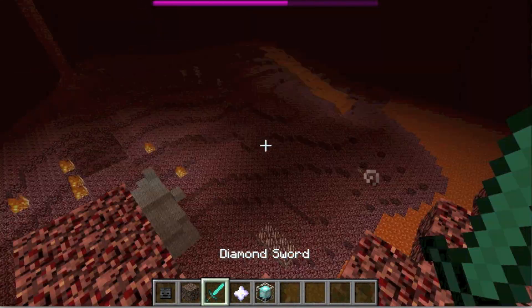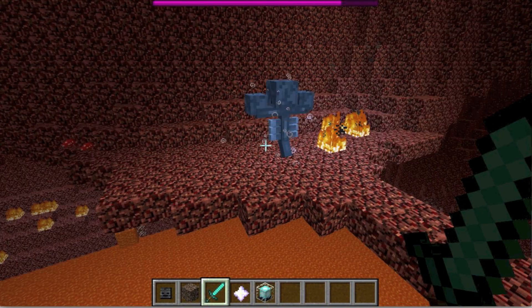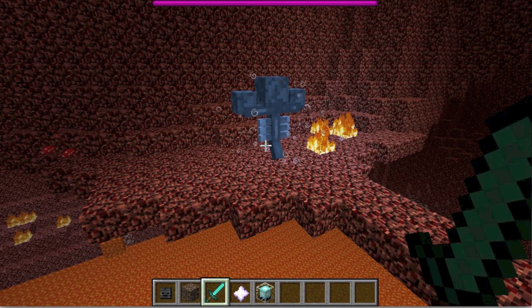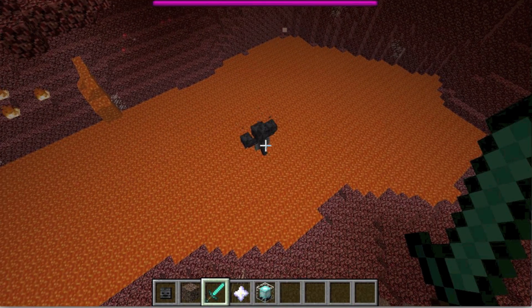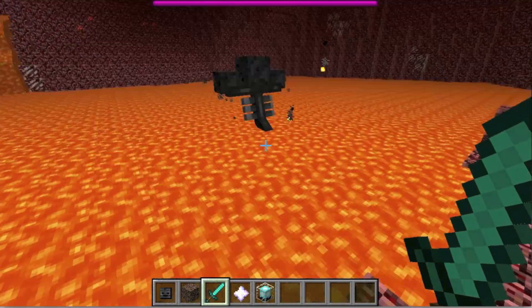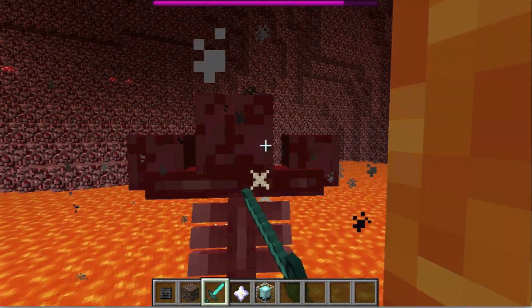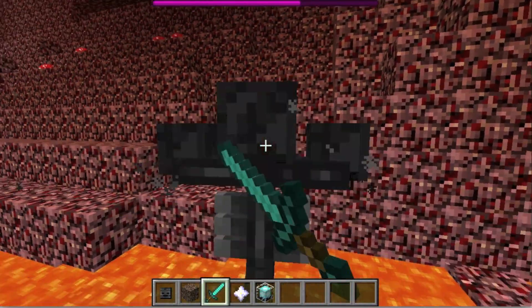As you can see, the Wither Boss is made, and he is hard enough to kill — probably as hard as killing the Ender Dragon — and he can fly, which makes it even more difficult. He's just charging up now, and once fully charged, he makes an explosion. One of his powers is flying and that explosion you can see when he recharges.